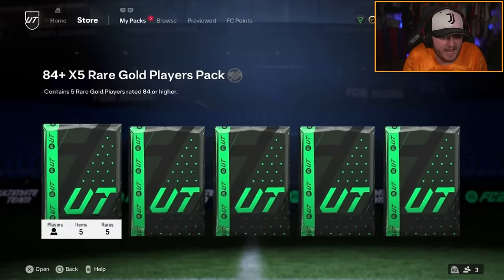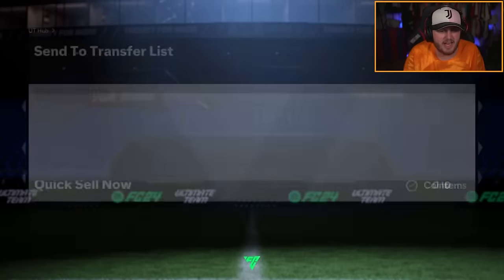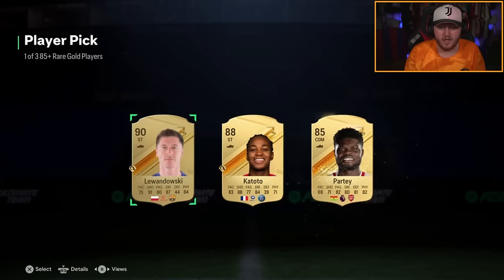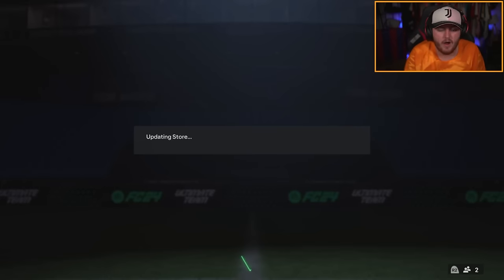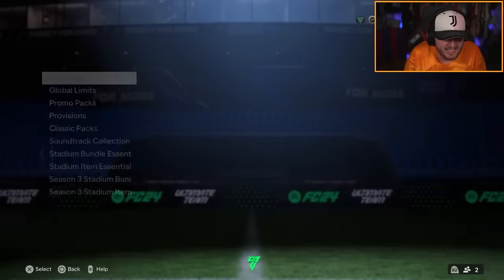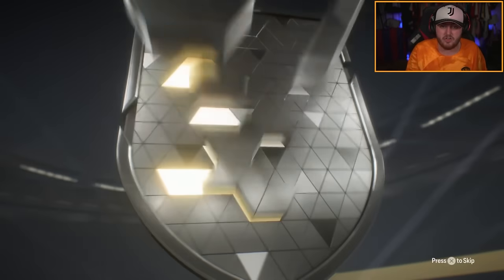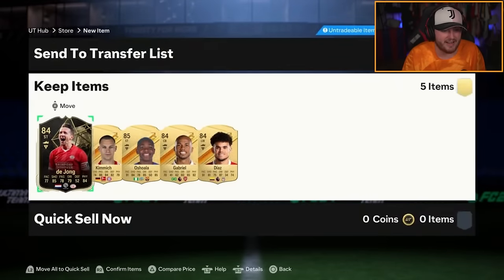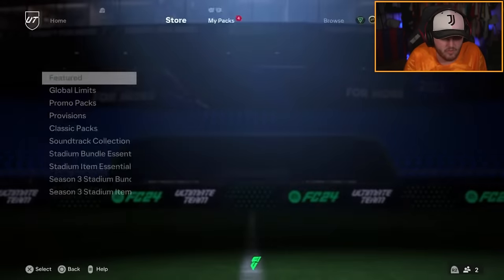We are on Mike's account now. We've got a few packs to open for Mike. 84 times fives, 83 times tens, 85 plus player pick first — 90 Lowendowski. We'll take that, that is good fodder. Can we get a Team of the Year or Team of the Year icon for Mike? Because obviously there's a brand new batch of Team of the Year icons as well. Kimmich and Inform — we'll take that.